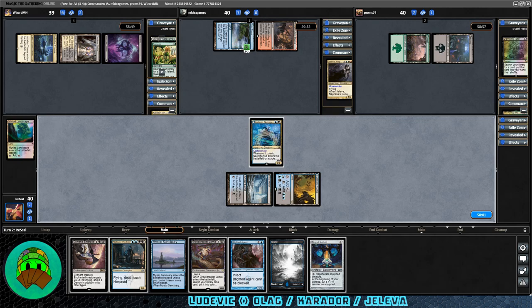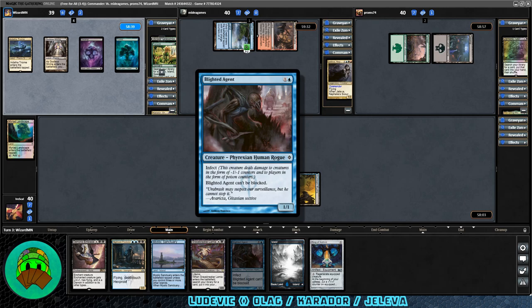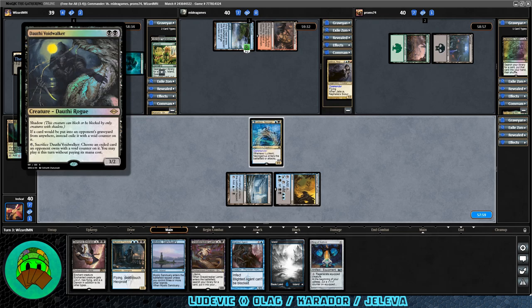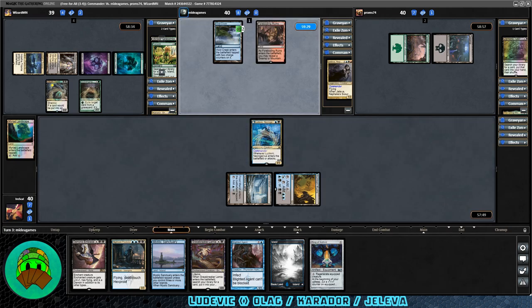You'll notice in our hand we have a Blighted Agent. The deck isn't built around Infect, but there are some Infect creatures in the deck — figuring if we can get it to be a two-hit kill commander, we're golden. Carador plays Dothi Voidwalker, which immediately needs to die because we need to be exiling stuff. And there's Scavenging Ooze — lots of graveyard hate from the graveyard deck, which is somewhat ironic. We are a little short on exiling effects in the deck.